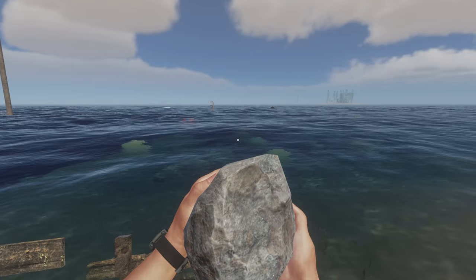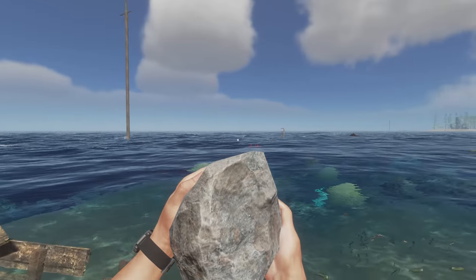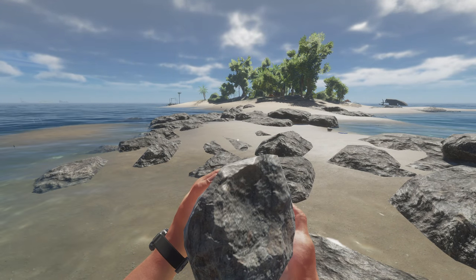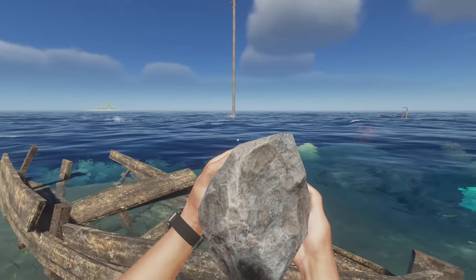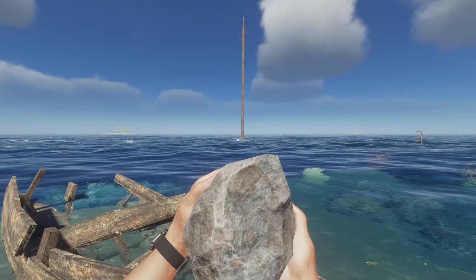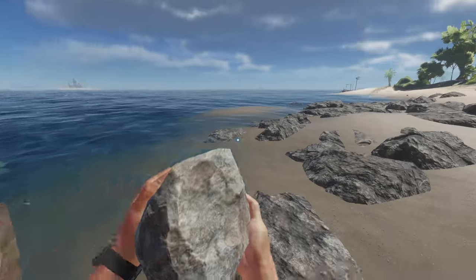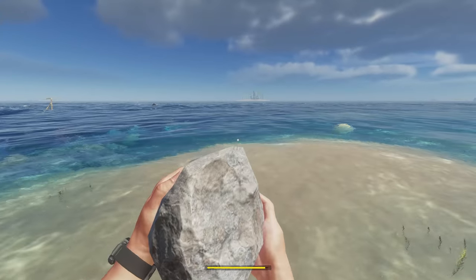I see bubbles out here so we'll have to visit that. I want to check - that might be the same boat, it's a pretty tall mast. Making sure we're not being tailed by crabs. Looks like they're just sort of hanging out. There are two bubble spots right there, so we've got a couple places that can be looted. More bubbles out here too.